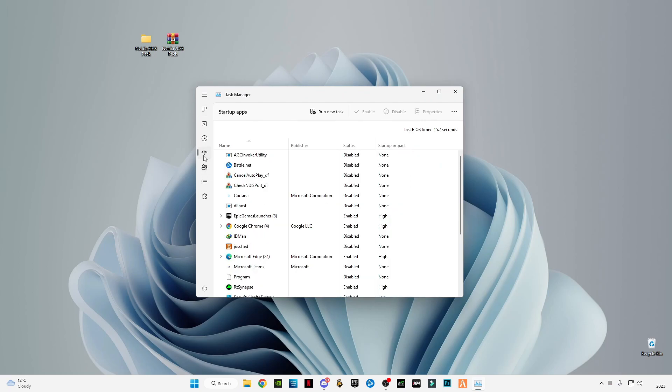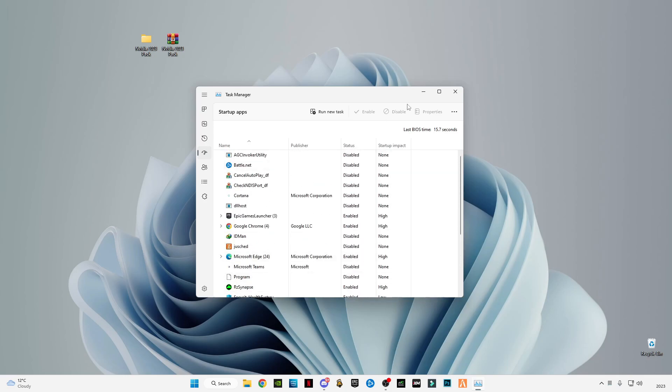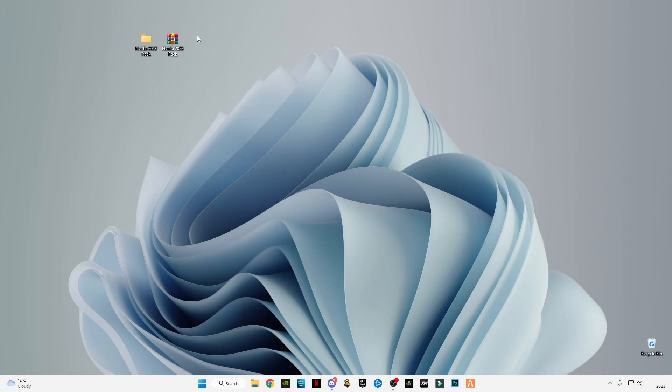Press Ctrl + Alt + Delete and open Task Manager. After opening Task Manager, go to the Startup menu and disable all the unnecessary apps that run when your PC boots. I already have all unnecessary apps disabled here. You guys have to do the same so that your PC will boot faster.